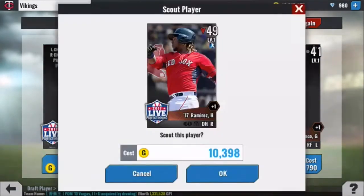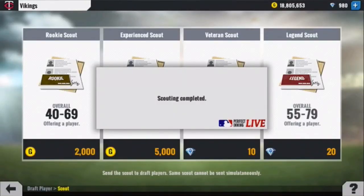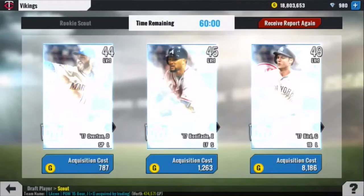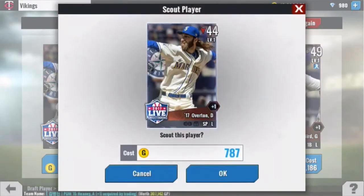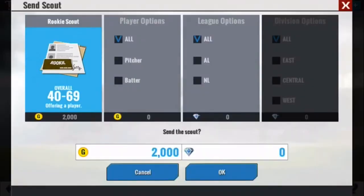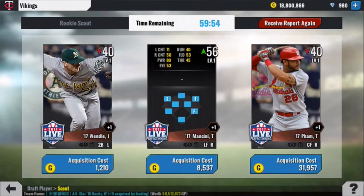Now we get a pick — we're going to have to go Hanley. I'm sure we'll be able to use him somewhere. We're going to get Overton as our starter. If we get one more starter, then we only need batters and can specify that. Trey Mancini — that's a really nice card. It's another outfielder, but he can play first and DH.